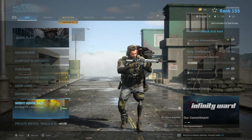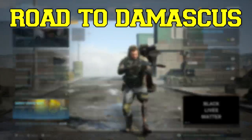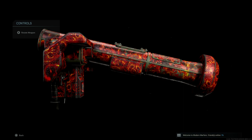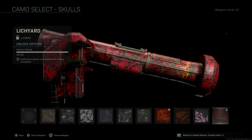All right, what is going on everybody? It's John here and I'm back with another Modern Warfare video. Welcome back to another episode of Birth of Damascus — this is episode 23, and in this episode we are going to be unlocking gold for the Joker. Oh lord, here we go guys. The one weapon that I was a little nervous and not too excited about — the Joker. Now let me just start off by saying that the Joker is literally a joker; this weapon is just not it.